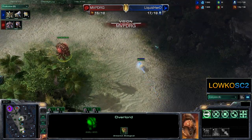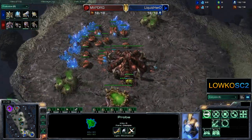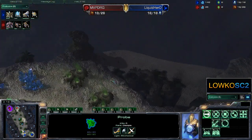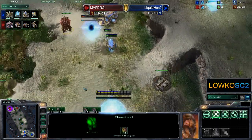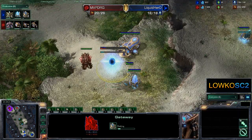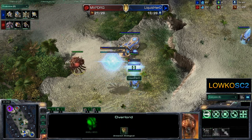It looks like he's going to see this probe right now moving in, so he knows Liquid Hero has a probe out on the map and he knows he has to worry a little bit about the cannon rush. Because Liquid Hero can just move around this little edge right here and maybe put a pylon and a cannon right there if he wants to. But DRG right now sees the Nexus is going down and he knows there's a gateway down, so he knows Liquid Hero is playing pretty greedy and there's no way there can be a cannon rush anytime soon.